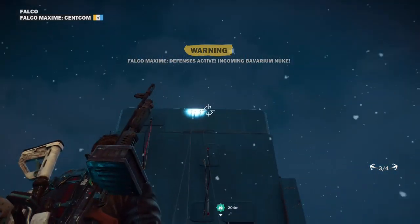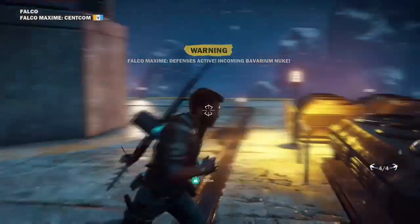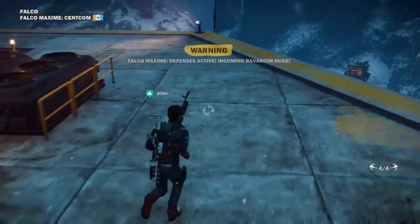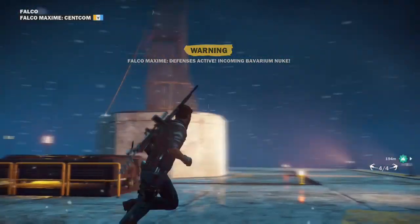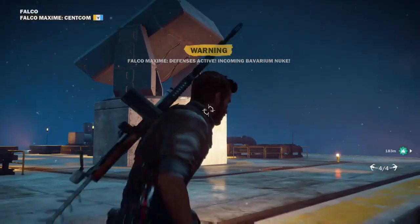Put that one there. Now, once you've done that, you're going to pull it in, but make sure you're out of the way, because wherever you put the grapples is where it's going to aim. As you can see, it's going to aim right at the floor, and when it tries to shoot, it's going to blow me off.